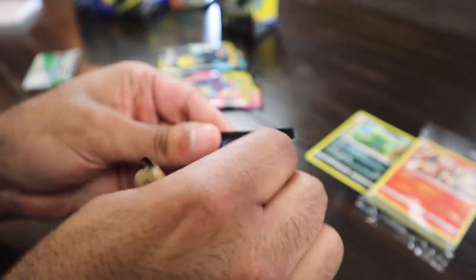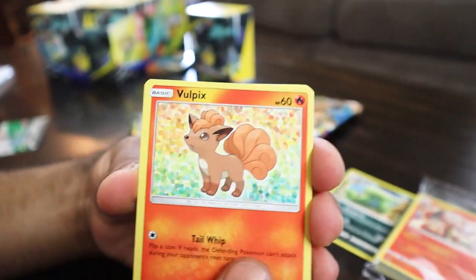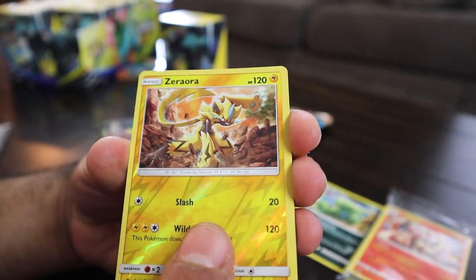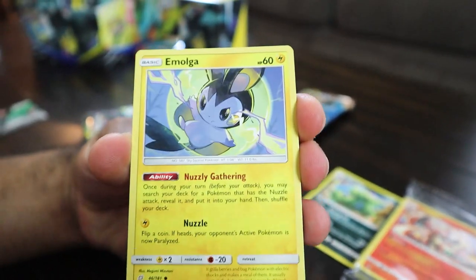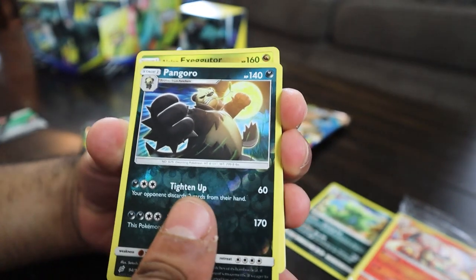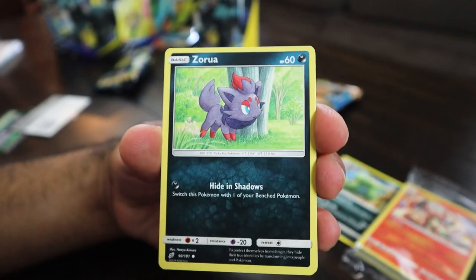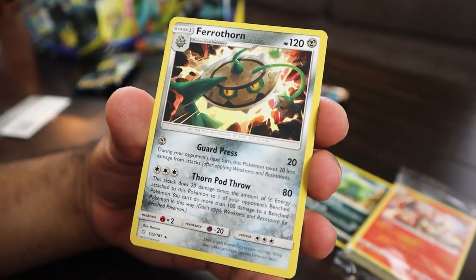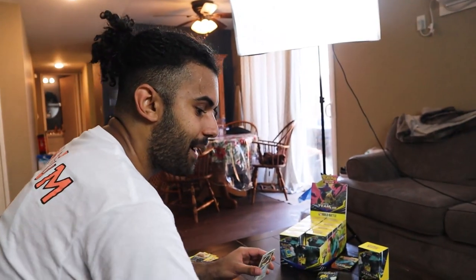The most expensive card in the set is the Full Art Rainbow Rare Pikachu and Zekrom — that card would be incredible. We got Volpex, Joltik, Weasel, Squirtle, Tentacool, Zeraora, Ninetales, Marowak, and Alolan Executor. Then Nidoran, Cosmog, Magikarp, Zeraora, Larvitar, Volpex, and Ferrothorn. But it's okay, Rep Pack — we got the Zard, so we won the pack already. Let's get into the next box.